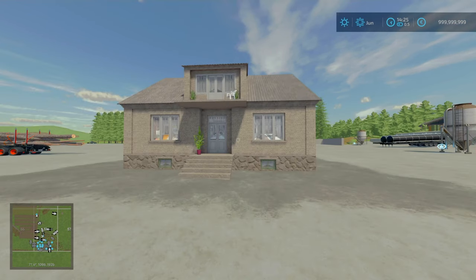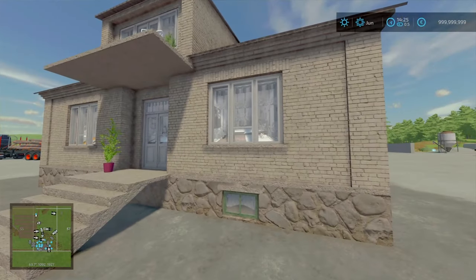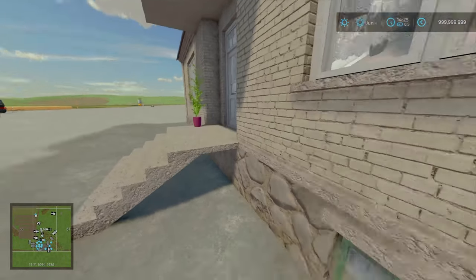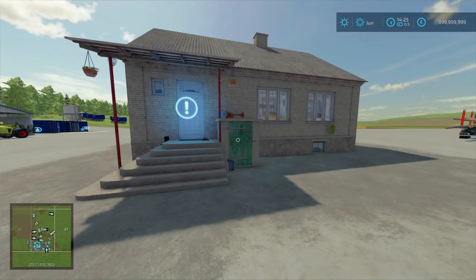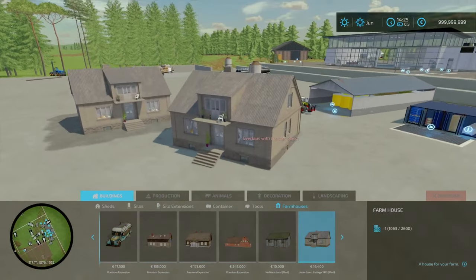Now for our only placeable for the day. We got the Under Forest Cottage 1973 by Sitsi EE. 22.81 megabytes to download, 22 slots for console. It's a bit of a Capone-ish sort of old brick and mortar house, with a nice little stone path. The sleep trigger is behind here, and you'll find this under Build Mode, under Farm Houses, towards the end. 16,400 is the price.